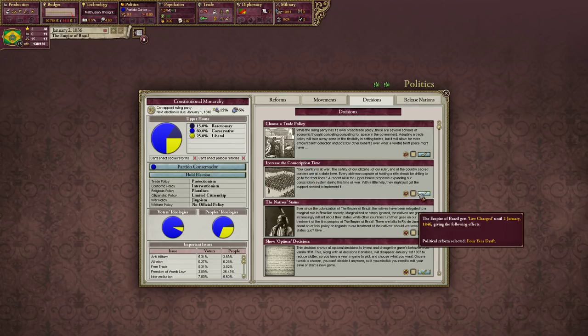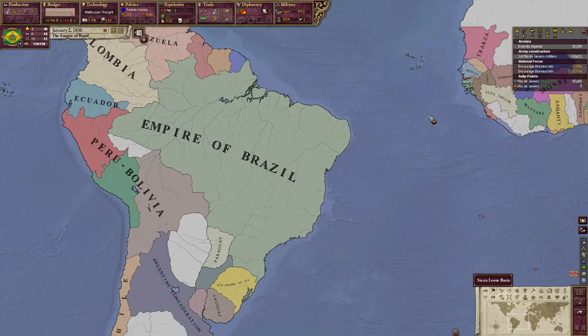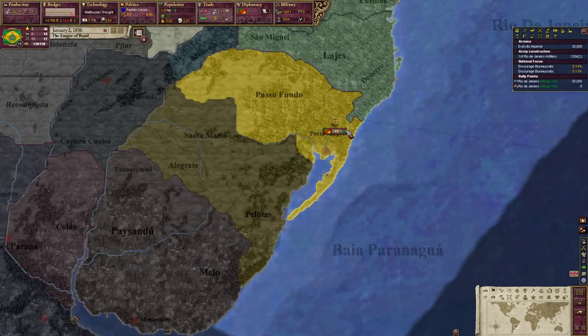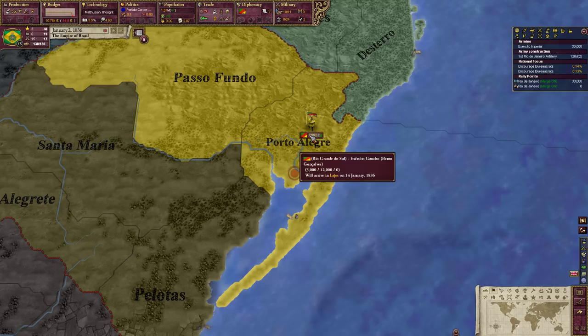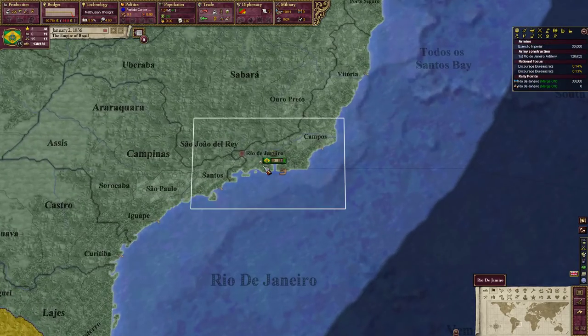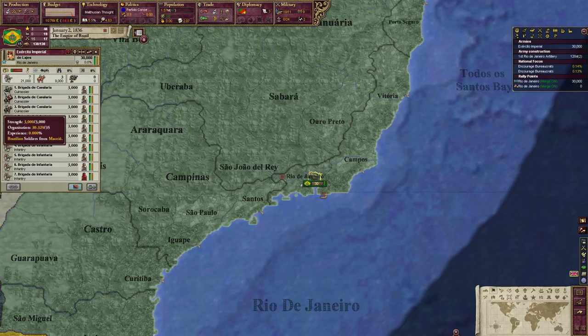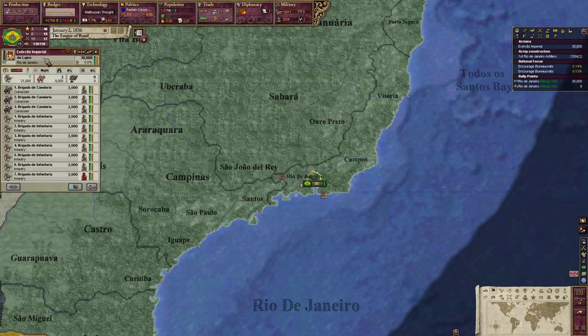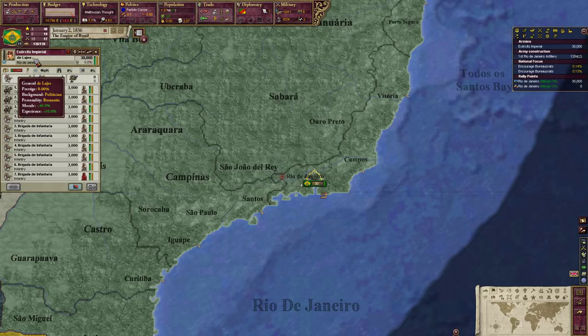We are at war right now. Brazil is one of the interesting countries because there are a lot of wars going on at the beginning of the campaign. This one in particular is a war with Rio Grande do Sul. We have 12,000 infantry and 3,000 cavalry to fight. We want to annex this province. We have an army of 30,000 in Rio de Janeiro — 9,000 cuirassiers and 21,000 infantry. In our Ejercito Imperial, General De Lajes gives us 40% morale and 10% extra experience for this army, so he's a pretty good general.